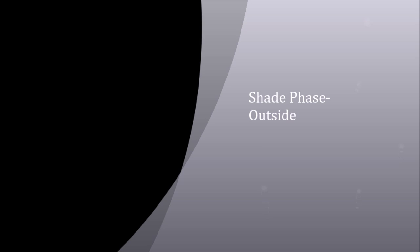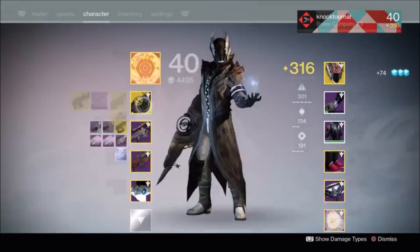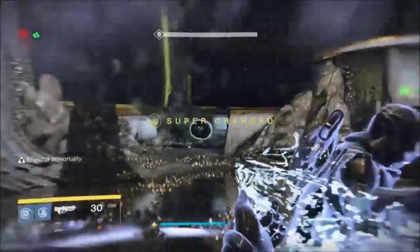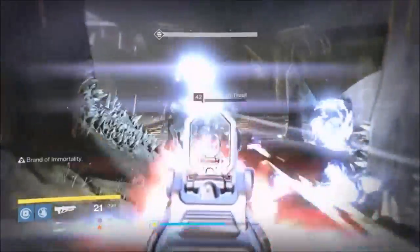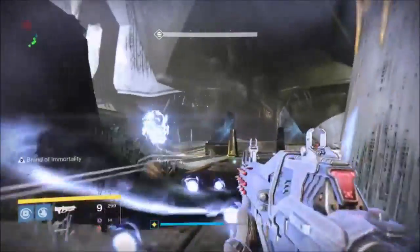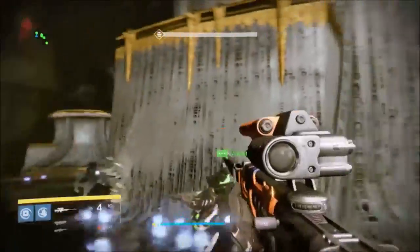Now we'll talk about the shade phase — we'll be in the position of one of the last to be teleported in. Immediately switch to Red Death — it's impossible to look to the back of the room for any adds, then to plates three and four for the knights.